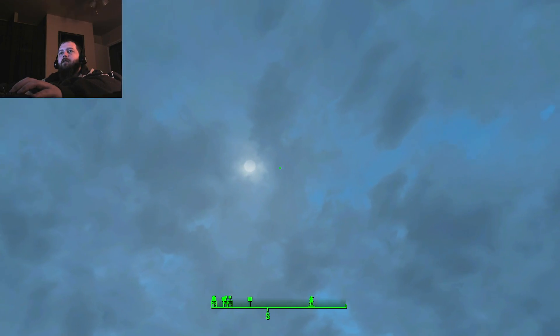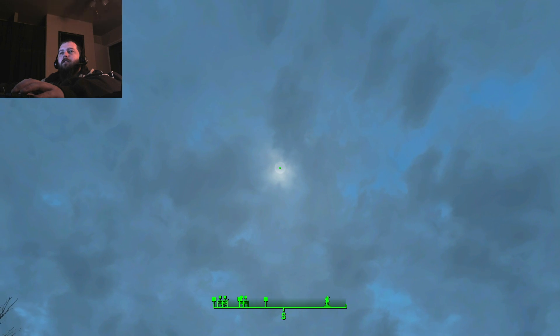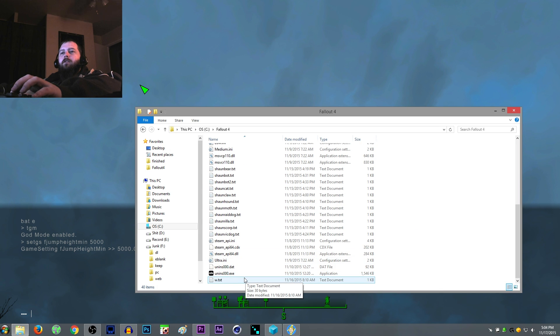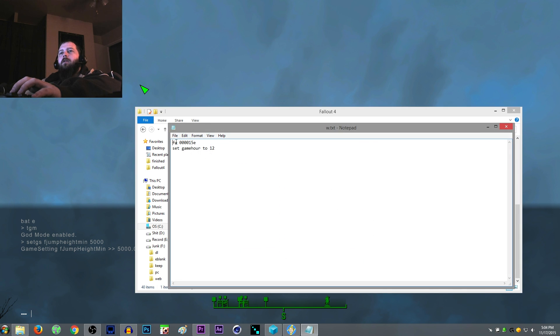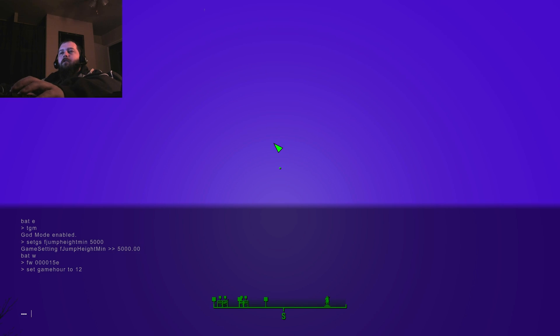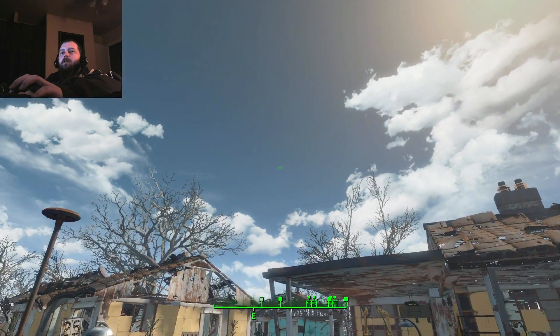I'll give you another example — I have this one for weather. What I'm going to do is put my crosshair here on the sun, then tab out. This one is called W. It contains 'FW 000015E' and then 'set game hour to 12'. This is the clear weather code, and this sets it to noon. So if I type BAT W, you can see the sky turn purple, and when I close the console you can see the sun shifted — now it's noon and the sky is clear.